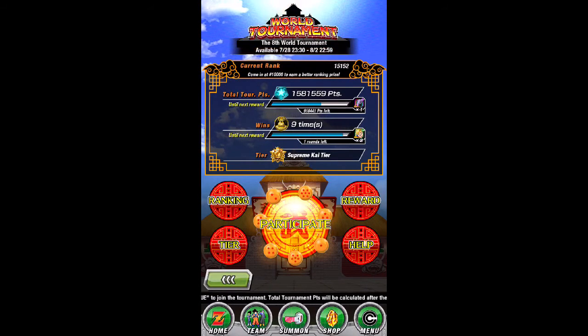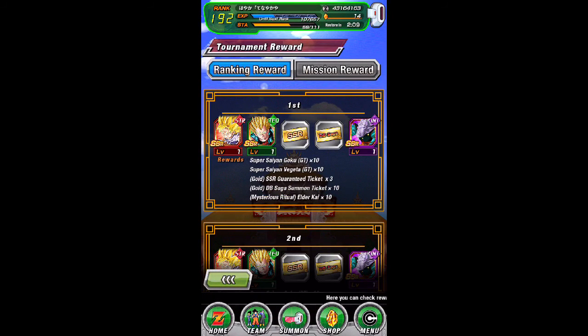We're coming in at 15,000 rank - pretty good. Let's check out the rewards. So this time the 8th World Tournament rewards are GT Goku and GT Vegeta.